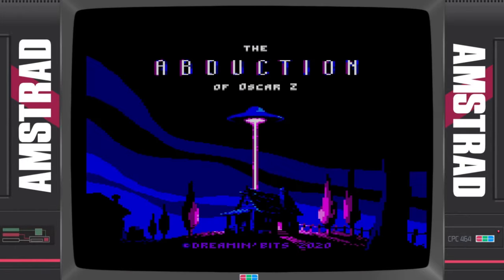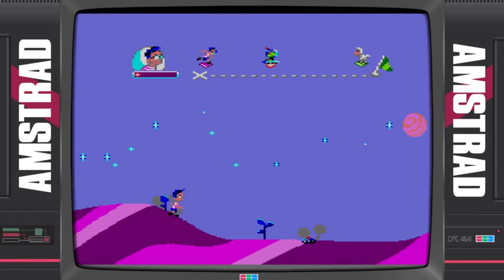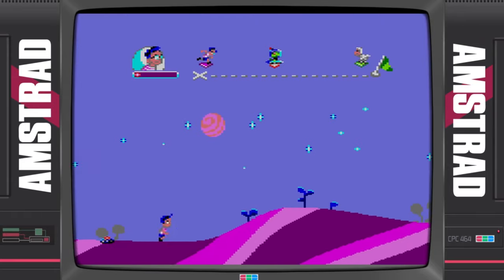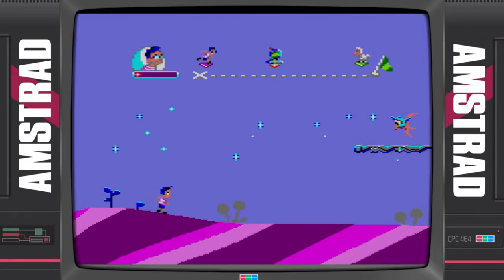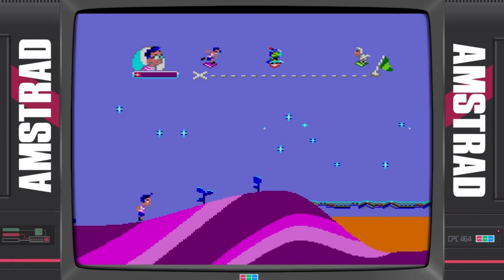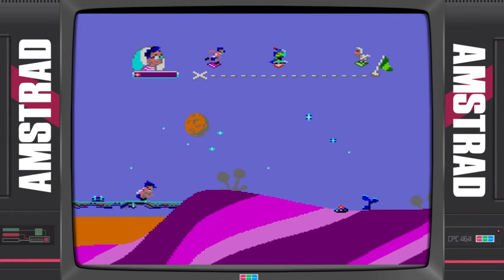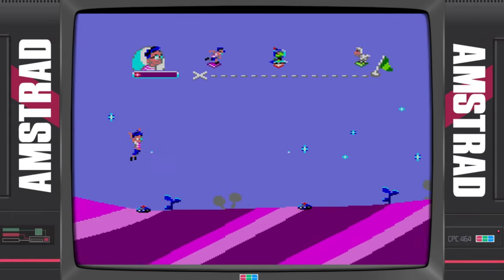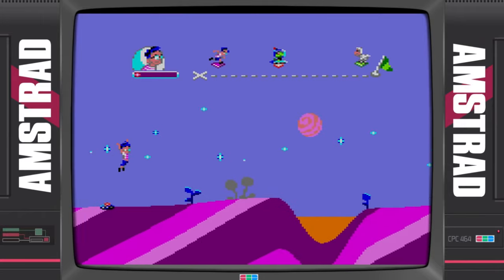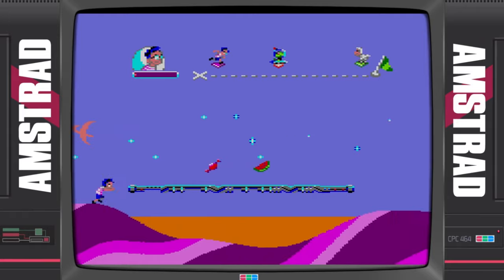Number 4. The Abduction of Oscar Zed. These new games on the Amstrad are just going from strength to strength, and this is all the proof you need. I'm yet to complete it, but every time I revisit I just can't put it down. The video capture doesn't do it justice — it's massively smoother than this on a real Amstrad CPC. It's the stuff of nightmares, but at the same time an absolute dream come true. If you haven't played this one yet, it's a must to download.